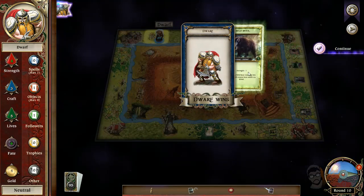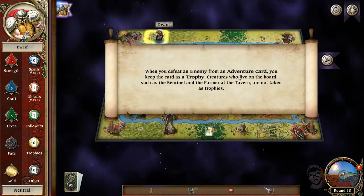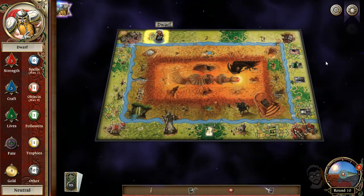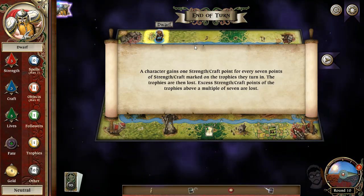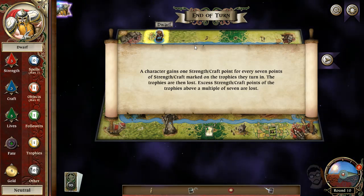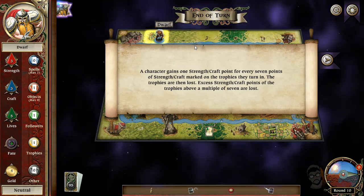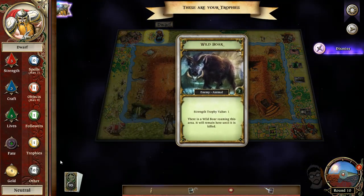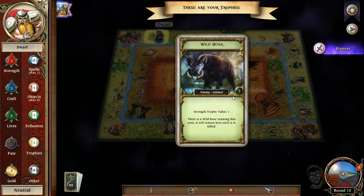We win! It's really important that you win fight battles — you keep the enemy as a trophy. We get a trophy. The character gains one strength and one craft for every seven points of strength marked on the trophies when you turn them in — then the trophies are lost. So you got to choose your progression — your character's level. So like, we killed a very easy creature worth two points. We'd need to kill one worth five to turn one in and increase our strength.